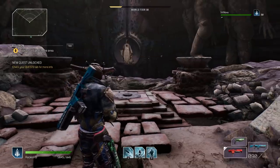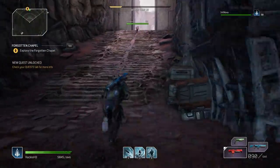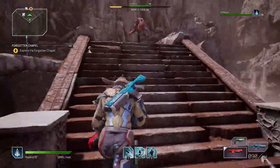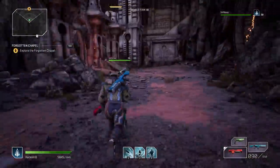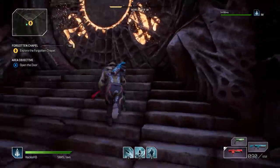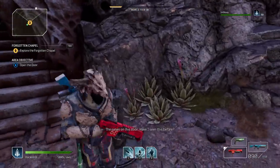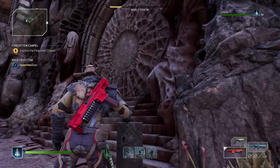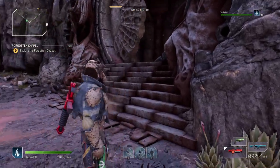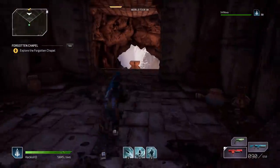From here, double back past the flag and up the pathway until you come to a doorway. Technically you could have found this doorway first and it would have made you find those pillars, but activating the final pillar first is definitely easier. The doorway opens up and there's a special chest — as you can see, it gives you a legendary reward.